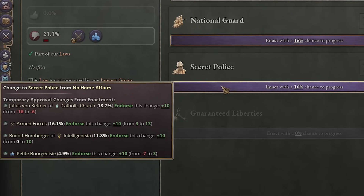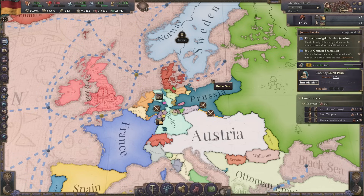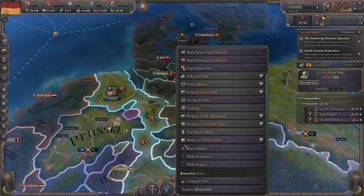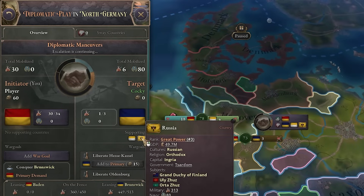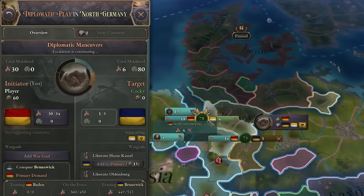Everybody wants to get secret police, so let's do that. I said I'm gonna chill for a little bit, but every great power is at war with each other, so I think this is a good time to attack Brunswick and also annex Hanover. Russia sides with them, but that doesn't matter because there is no way they can get to them.